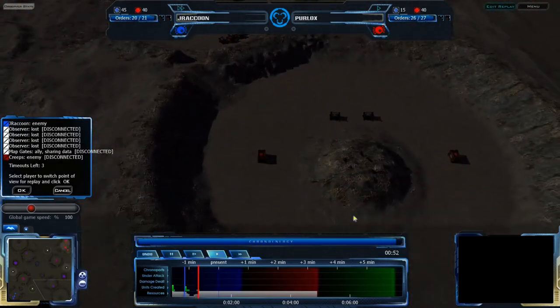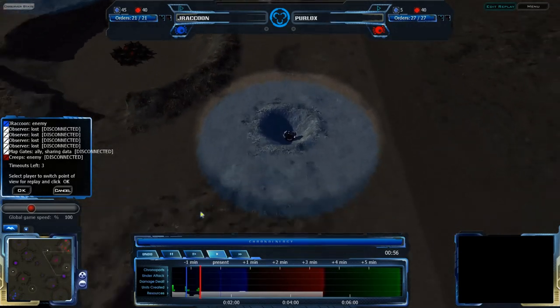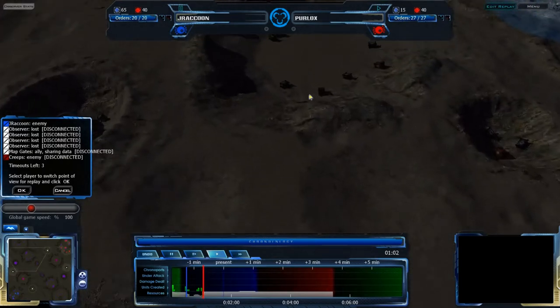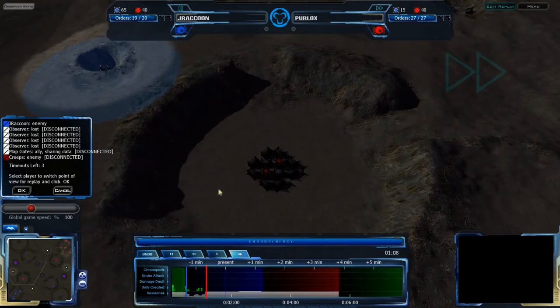Probably going to this expansion here or the one in the bottom right corner. Note that this map is actually a little bit outdated — it's been updated since this game was played. In the updated version, there are fewer resource crates in some expansions and more in others, but they're still covered by neutral hostile crates.